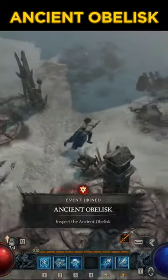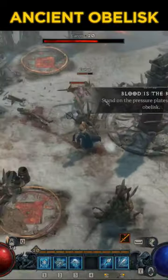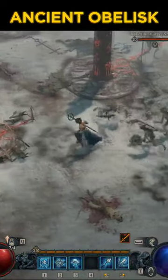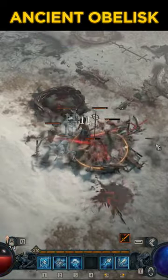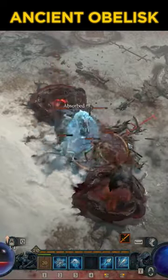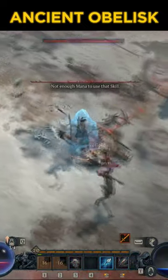Hey, what's up guys, today we're gonna do the Ancient Obelisk. This world event is actually pretty interesting. First you have to click on the obelisk in the middle, and then you're going to try and sacrifice some blood on points. There are four different points on the map, and basically to sacrifice blood you just have to